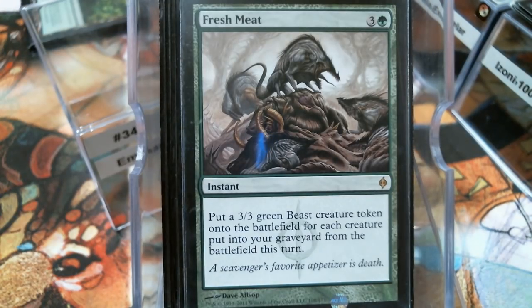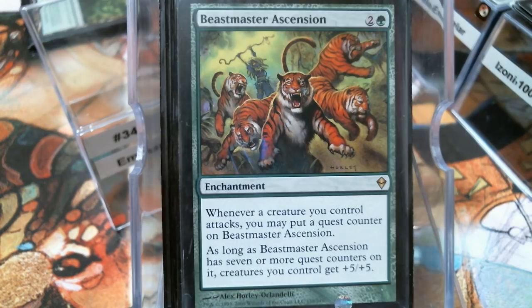Fresh Meat — yeah, you're going to get wiped at some point, even if it's just by Pyroclasm. Beastmaster Ascension is going to get you there. It takes seven counters, but you just play it and attack with seven creatures and it instantly turns on.